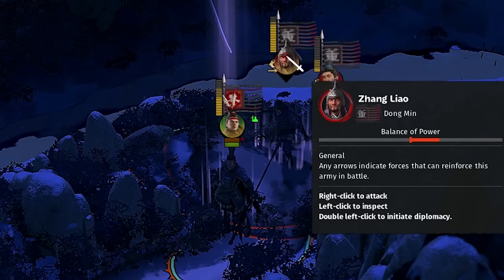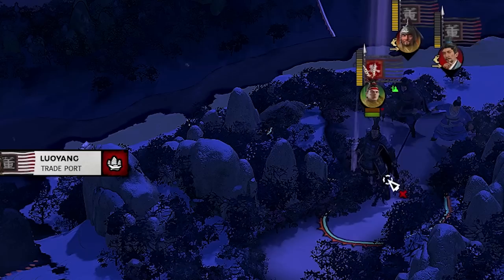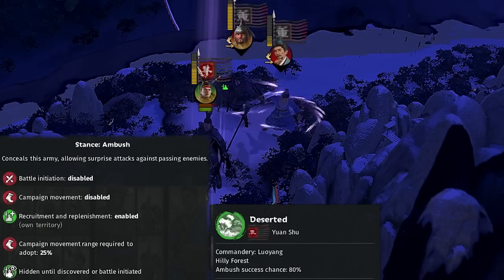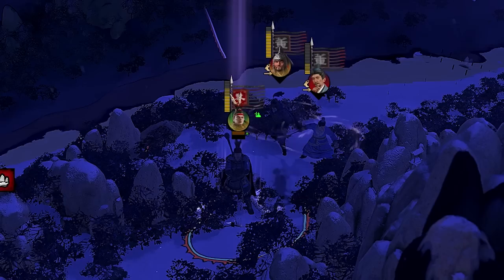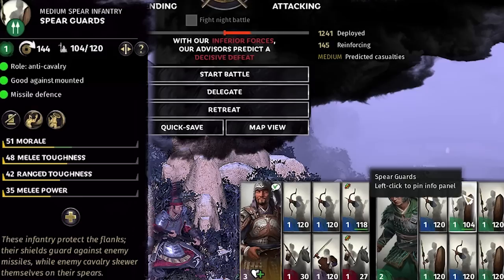Zhang Liao is strong, and if we go further we enter enemy territory losing military supplies and stopping unit replenishment. We try setting up an ambush in the hilly forest with 80% success chance — but the AI didn't pursue. We try stance in camp to fortify our position, and they actually attack. Our advisors predict a decisive defeat. They have spear guards — Lu Bu's kryptonite, anti-cavalry with shields making them tanky against archers.